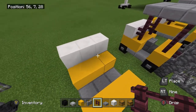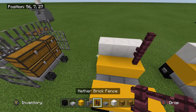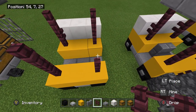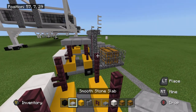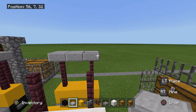Now grab your nether brick fence and put it up like that. Then grab your smooth stone slab, or stone slab, and you're going to make a roof.